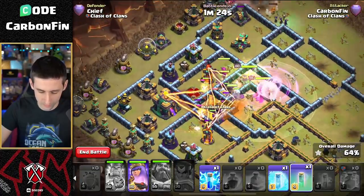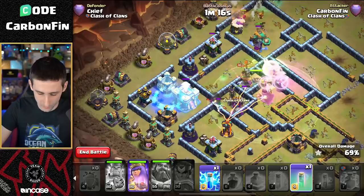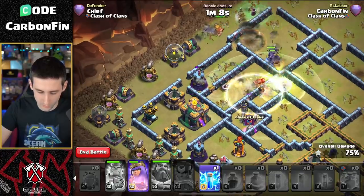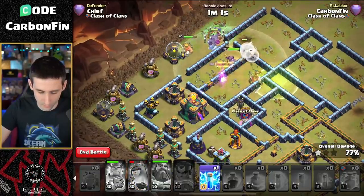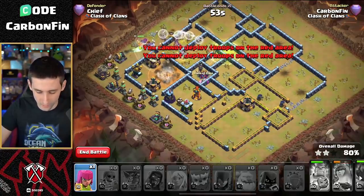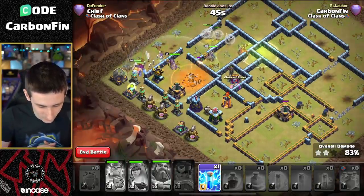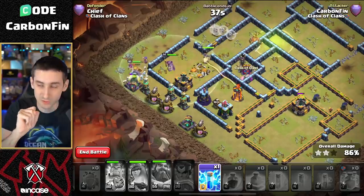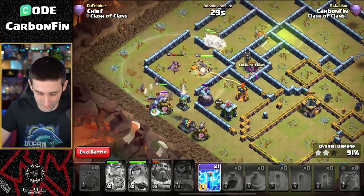The blimp didn't make it. Can we still do this? We made our way to the middle and rage up around the Town Hall. The Queen takes the jump. We're taking care of the King and making our way towards the Town Hall. We make the Queen invisible, the King's still moving, and we turn the Queen's ability toward the Town Hall. We drop archers to go for a storage. The Queen gets the Town Hall - we messed up the blimp but still got it.